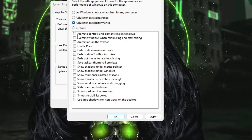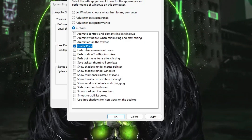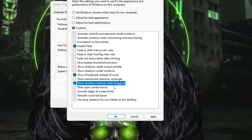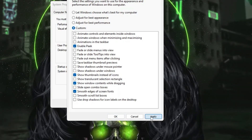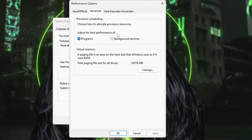After selecting Adjust for Best Performance, re-enable these four specific options: Enable Peek, Show Thumbnails Instead of Icons, Show Window Contents While Dragging, and Smooth Edges of Screen Fonts. Check these four options, then click Apply.